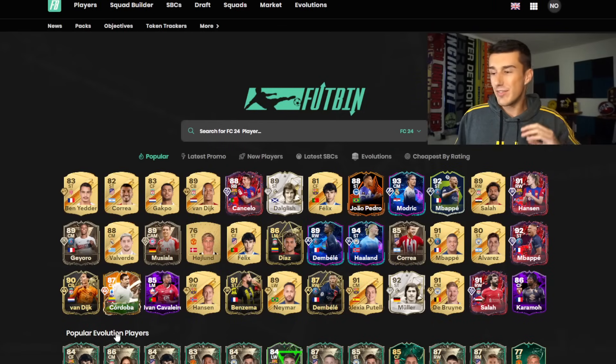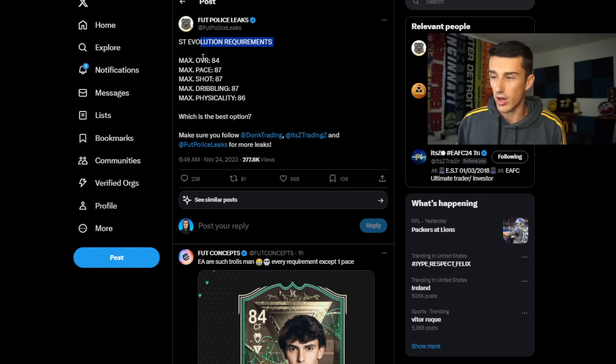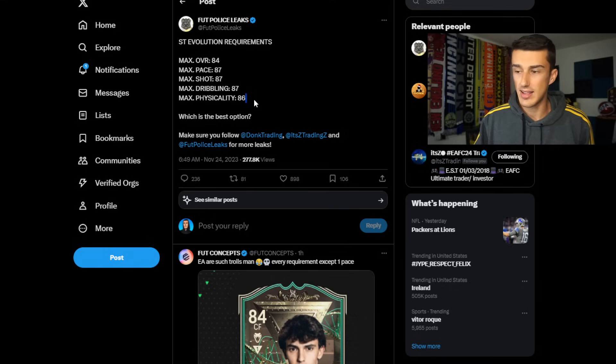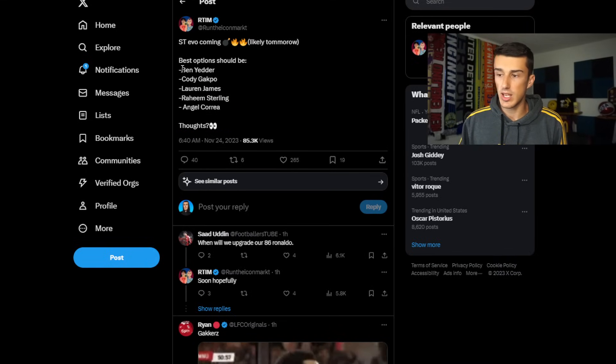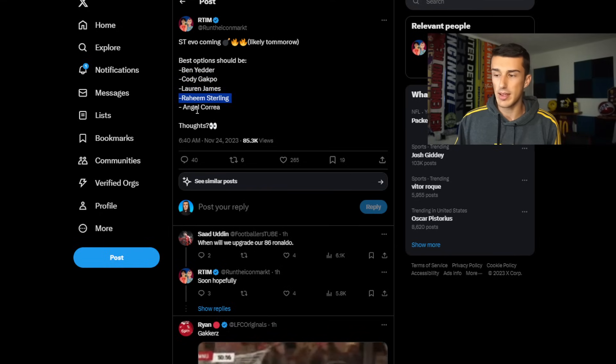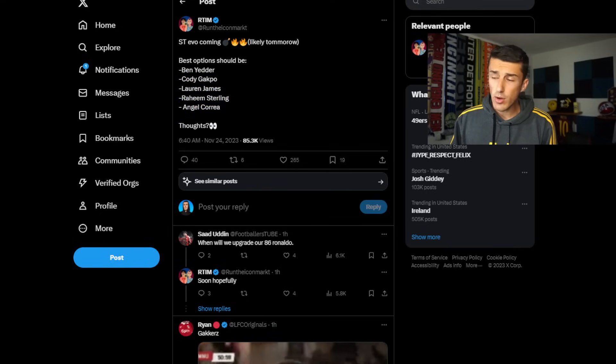We have a new evolution coming to the game — it's already leaked. If you look at the first page of Flippin', you can see three different Strikers on the front page, which hints at a leaked Striker evolution. The requirements: max 84 overall, 87 pace, 87 shooting, 87 dribbling, 86 physicality. The best options include Ben Yedder, Cody Gakpo, Lauren James, Raheem Sterling, and Angel Correa.